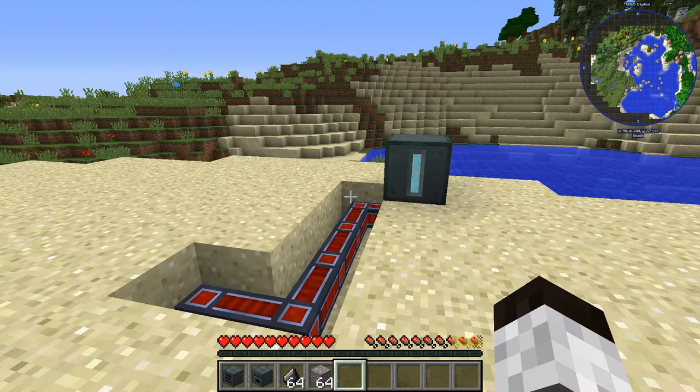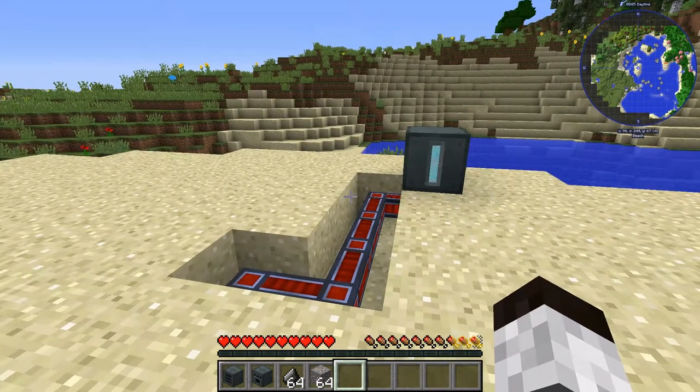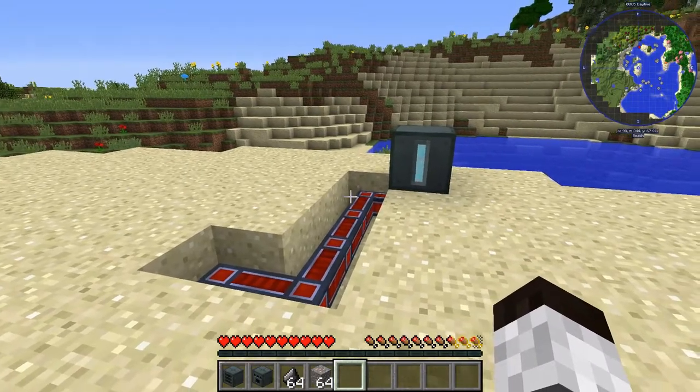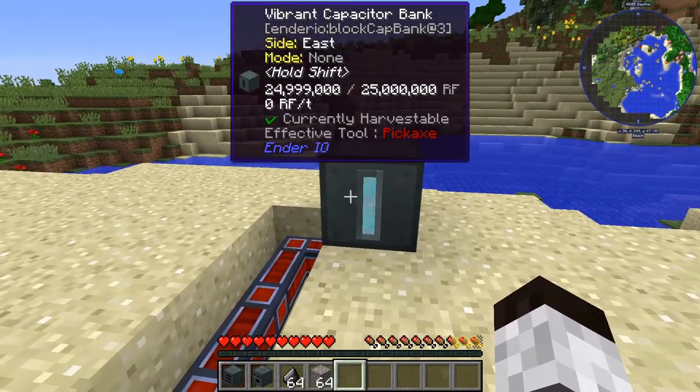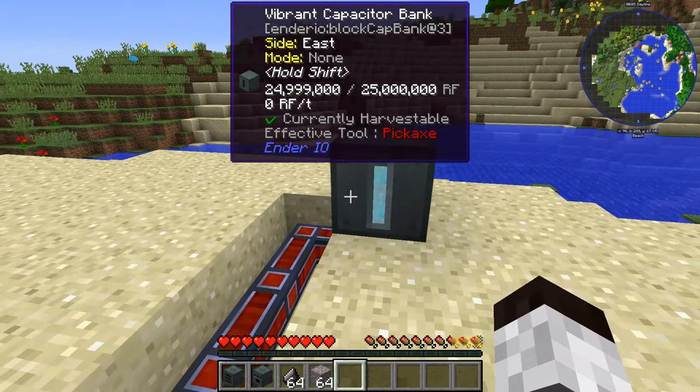Hello, everybody. Welcome back. This is Tinker77. Today, we're going to do a tutorial on ore doubling. To start with, you're going to want to have some sort of power source. I've just got a capacitor here — it's got a lot of energy, and so that's what I'm going to use for this tutorial.